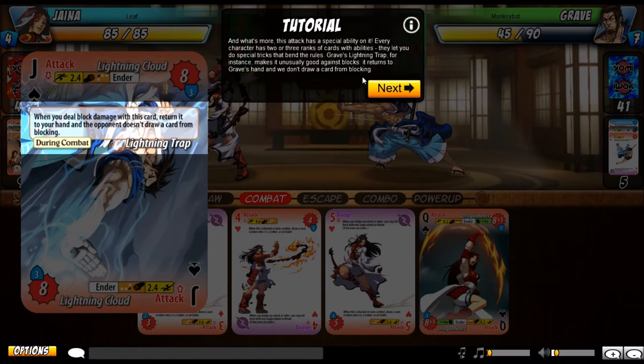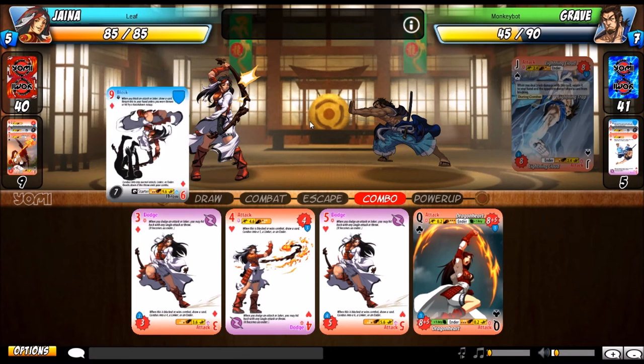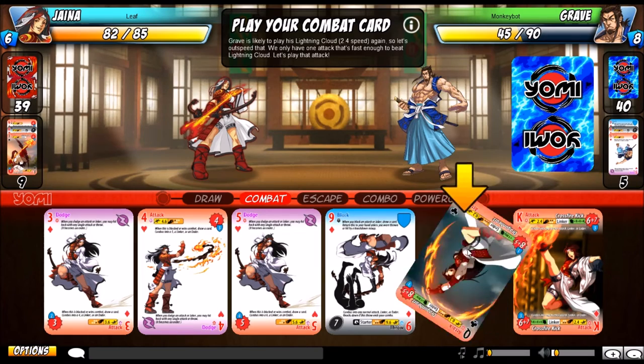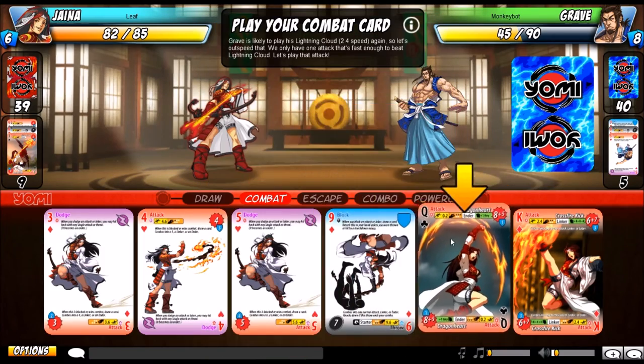This attack has a special ability. Every character has 2 or 3 ranks of cards with abilities that let you do special tricks that bend the rules. Graves' Lightning Trap returns to his hand, and we don't draw a card from blocking. Since we can't really beat it by blocking, we need to outspeed it — Lightning Cloud has 2.4 speed. With move speeds, lower means faster, so we play Dragon Heart at 0.2 speed, which is pretty blazing fast. 0.2 speed beats 2.4 speed, so we win combat.